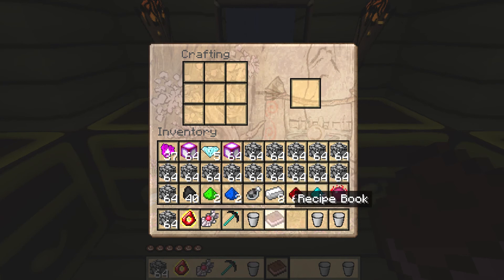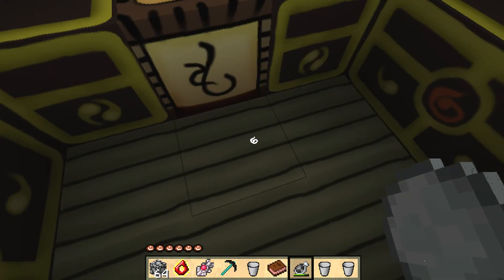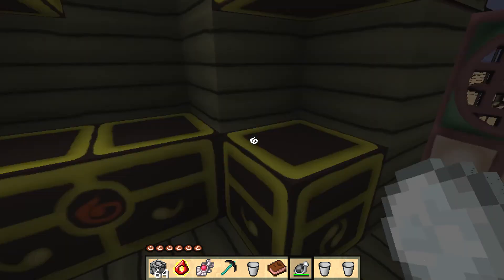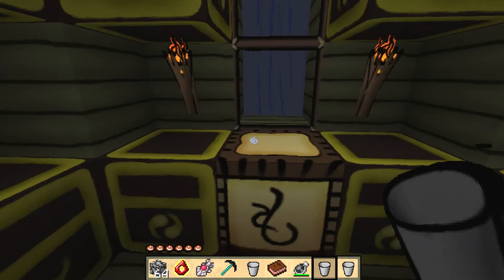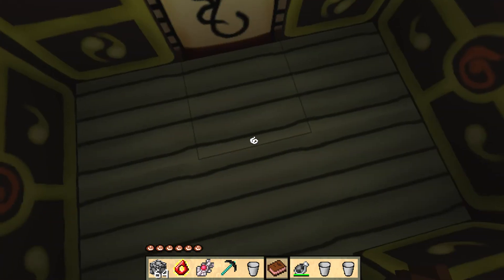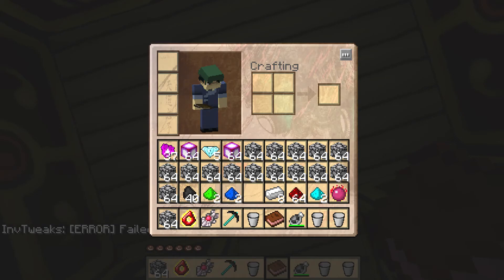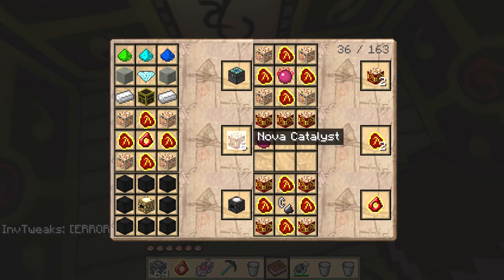I'm scared to figure out what the gem of eternal density does when it's charged, so I'm not going to use it inside this room. I'm going to combine it with the alchemical chest. I need stone for the alchemical chest recipe — I forgot to get stone, so I'll go make some. Just need two pieces.